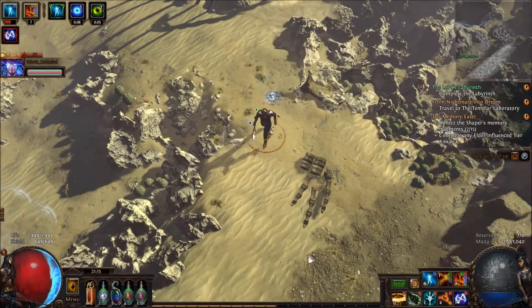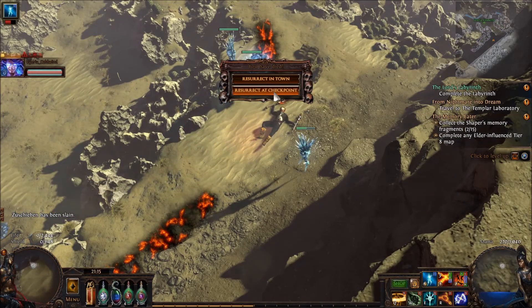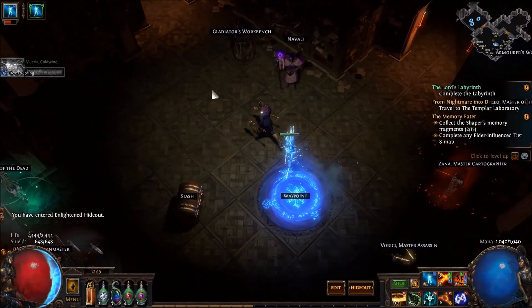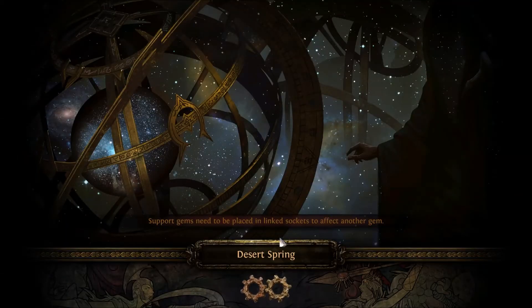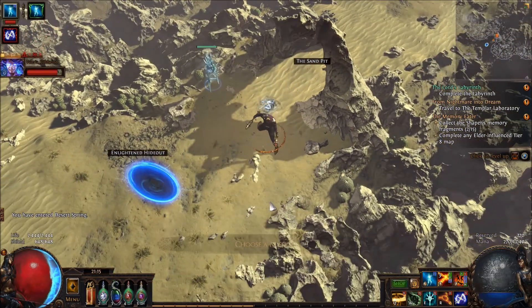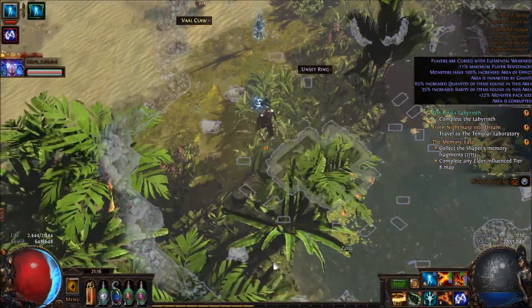Now we're onto the road to the second phase. Technically we're not at the second phase yet — we're on the road to it. Did you see how big those shockwaves are? How are you supposed to avoid those? Maybe I should just wait until you get all the way to the second arena before I join you. So much for being halfway to level 82, huh?